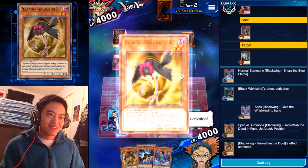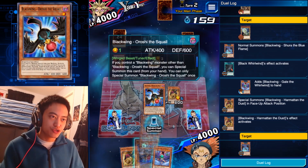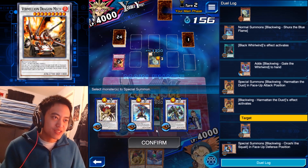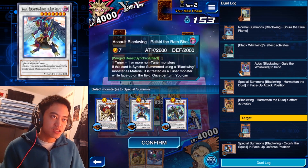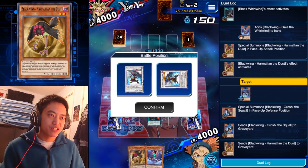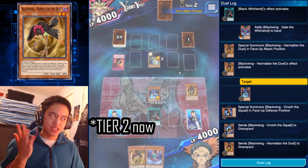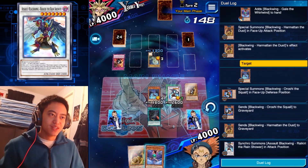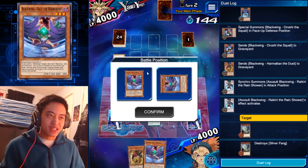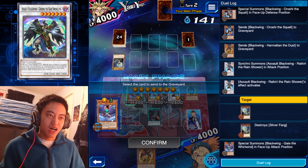We're going to use his effect to get his level increased so we can summon our Synchro Monsters. Alright, let's get our Synchro Monster out. This guy's effect is pretty good — I'll show you right now. Because this deck is tier 1 on the meta list, as far as I've seen. We're going to get Raikiri's effect to activate to destroy his monster, then special summon another Synchro Monster.